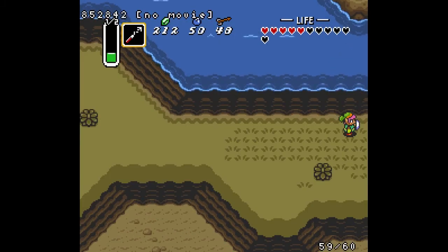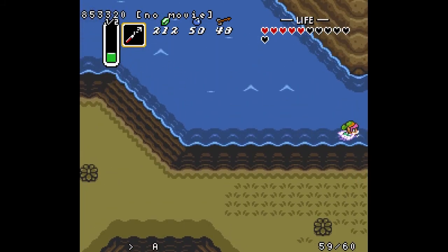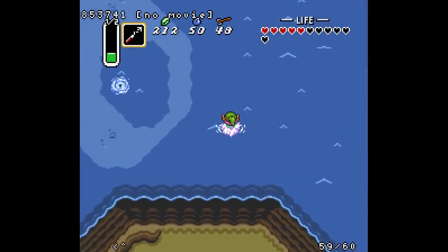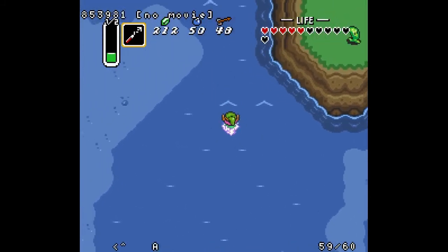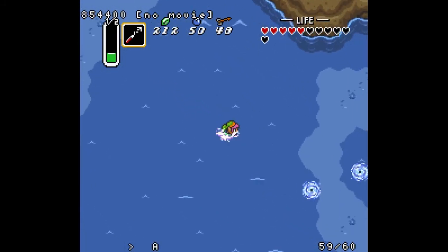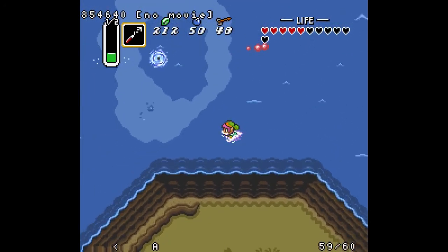Now that I've explained how to activate this glitch, I'll go into some detail about the differences and considerations while swimming with fake flippers activated. If you swim across shallow water in fake flippers, you just swim straight across it — you don't jump out and walk across it like you normally would if you have the real flippers. That's an important thing to know because it affects how you route your swimming and may take you by surprise the first time.